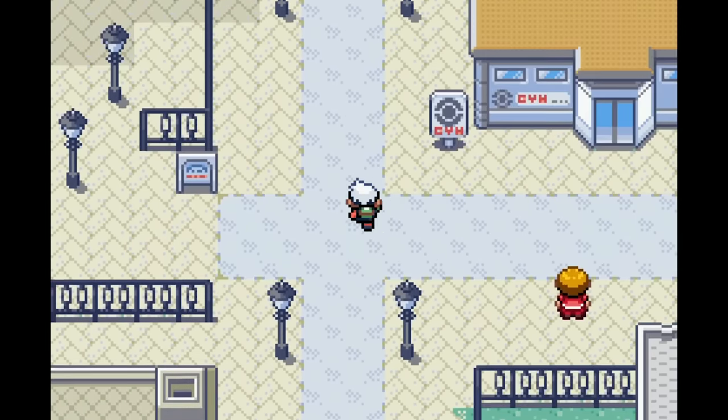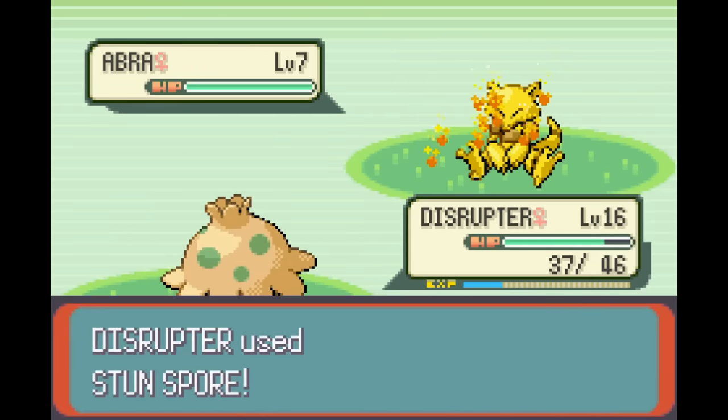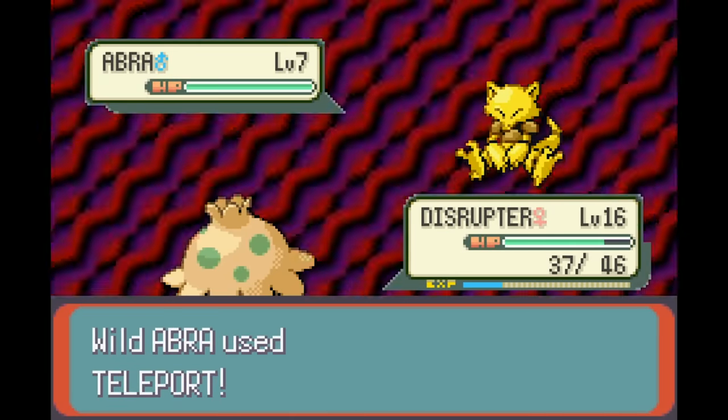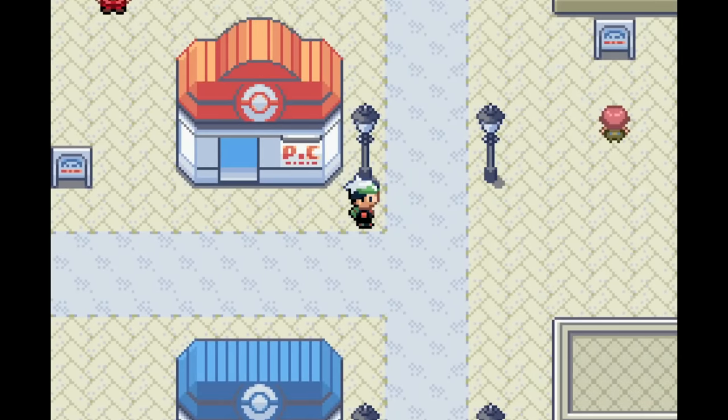I arrived at Rustboro City and my next goal was to catch an Abra. Since Abra only knows Teleport, most of the moves it'll end up with are Kadabra moves — Confusion, Disable, and Psybeam. While Psybeam isn't amazingly strong, it's still got solid power, plus Teleport will be nice for when I don't have Fly. Unfortunately, Abra did not want to behave. After about 10 minutes of trying to find one with its low encounter rate, every single one kept fleeing — either after I threw a ball or before I had the chance to paralyze it. Those 10 minutes were played at 10 times speed, so if I had been playing a regular game, I would have spent well over an hour just failing to get an Abra.